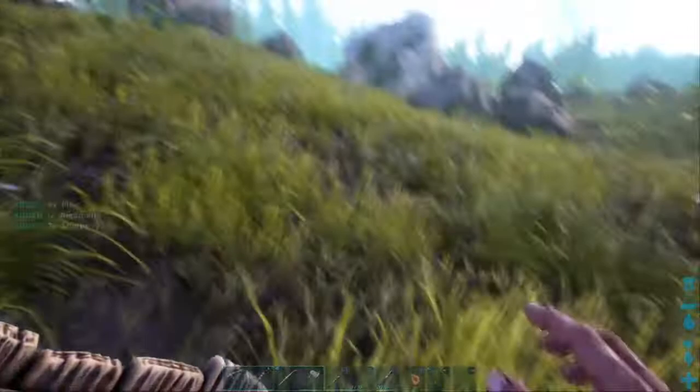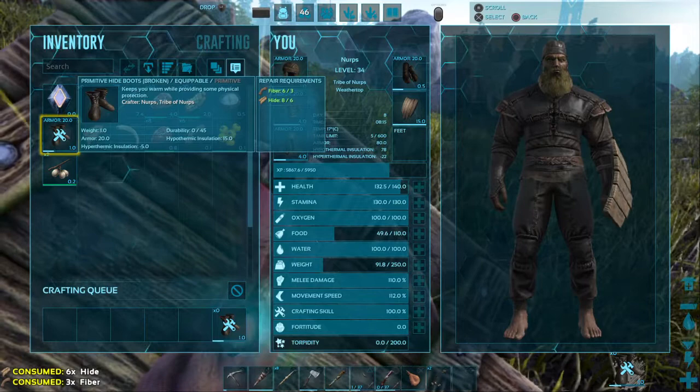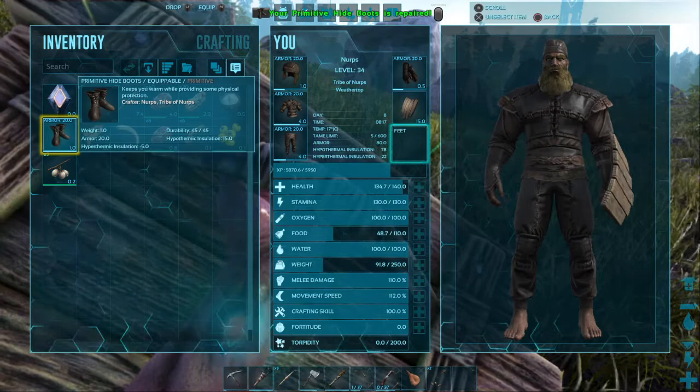Is there fall damage in this game? I don't think so. There's a huge cliff right here — I almost fell off! I'm trying to hit these trees to make him go faster. I'm going to get the level up.